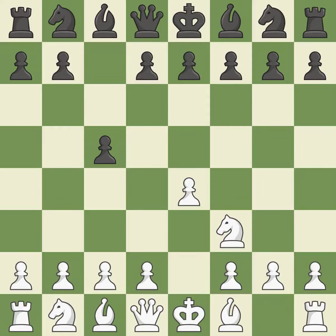The c-pawn in the Sicilian Defense controls the d4 square. Nf3 moves the knight toward the center in anticipation of a pawn push on d4, where it will be ready to retake the piece if black captures on d4. Nc6 aids in maintaining control over the d4 and e5 squares.